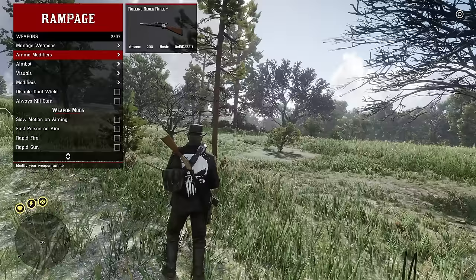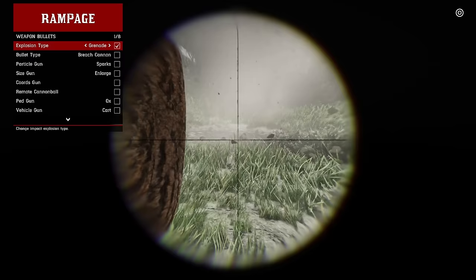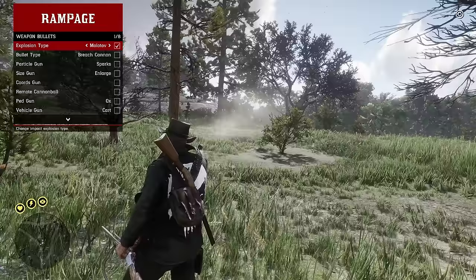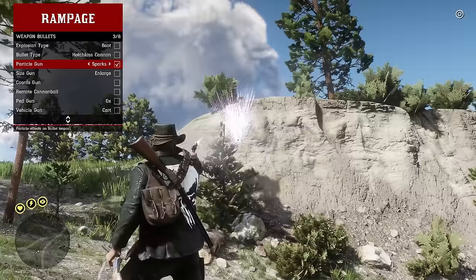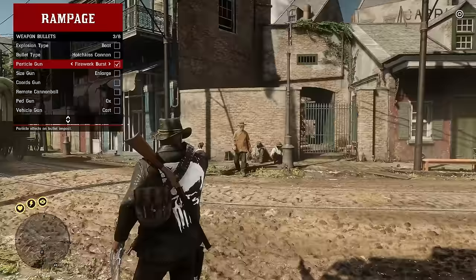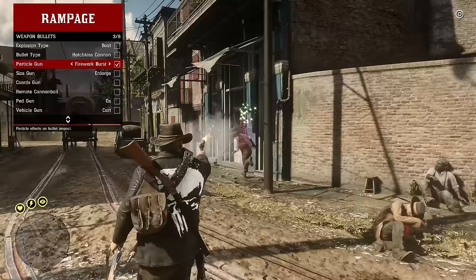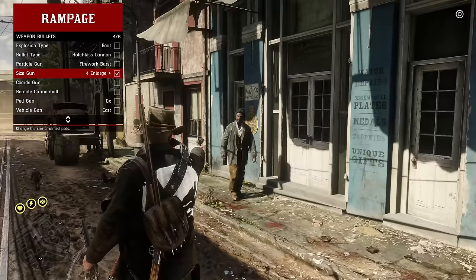Under ammo modifiers you can give bullets an explosive property — basically shooting grenades or Molotovs. You can make bullets act like arrows, give electrified bullets, magical explosions, firework shots, a shrink ray, or a giant ray.